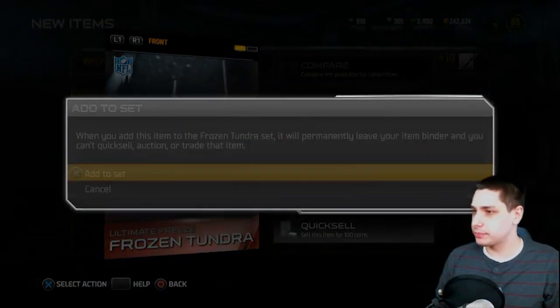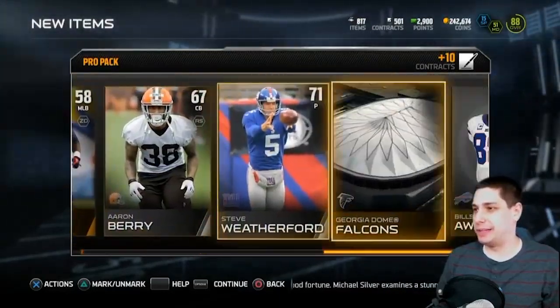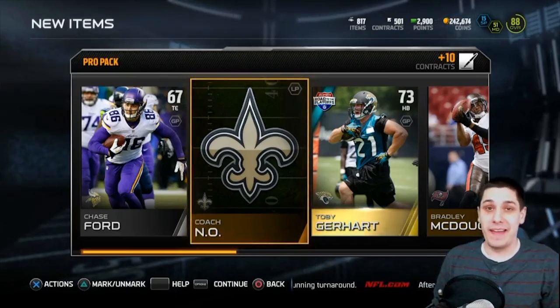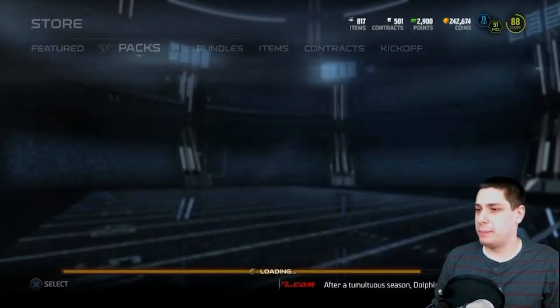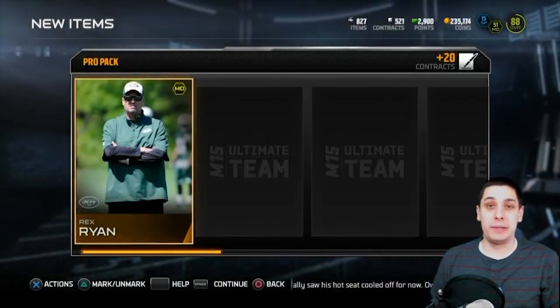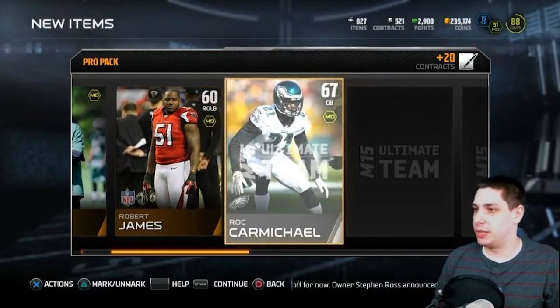There we go — first set done. The frozen tundra is about the only thing we got, but those frozen tundras are going for pretty much what a pro pack costs, so all in all not that bad. I'm going to pull five of them total. This is pro pack number two — if you want to see a game changer pack or game changer bundle let me know in the comment section and hit that like button.